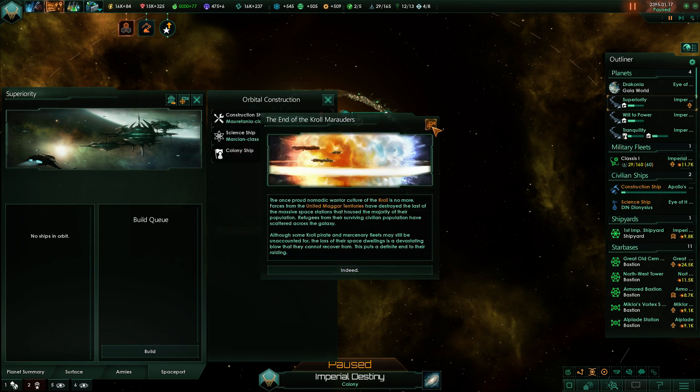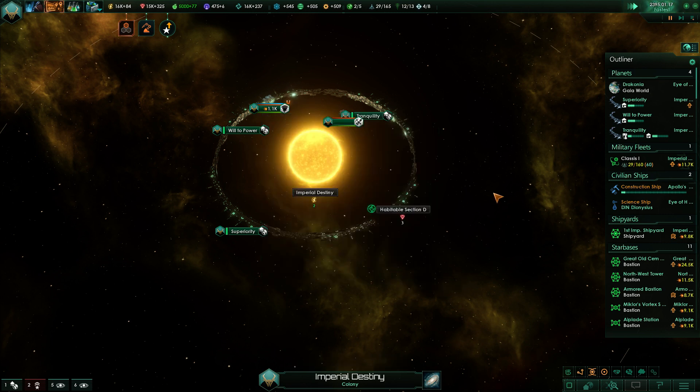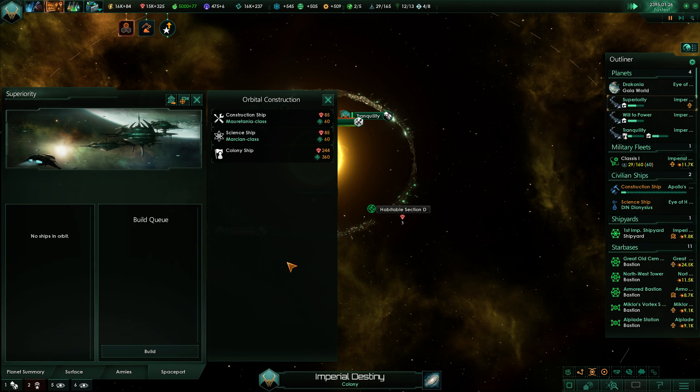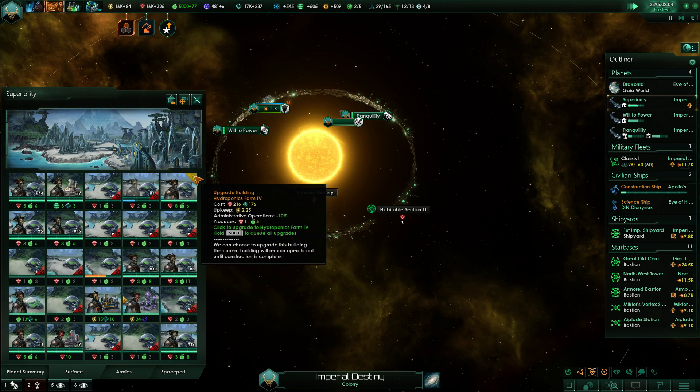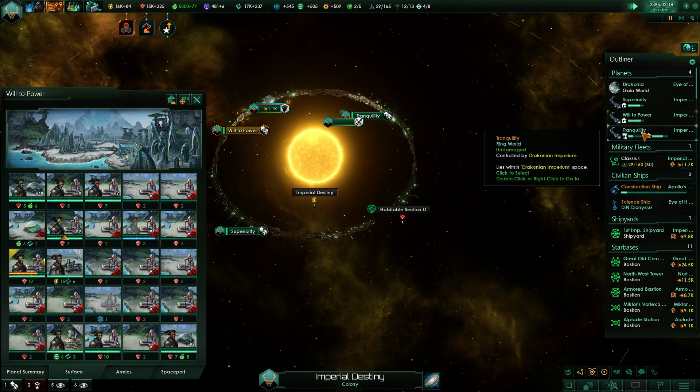The end of the Crow Marauders — really. The once proud nomadic culture of the Crow is no more. Forces from the United Maga Territories have destroyed them. The loss of their massive space stations that housed the majority of the population is devastating. Refugees have scattered across the galaxy, though some pirate and mercenary fleets may still be unaccounted for. This puts a definite end to their raiding.